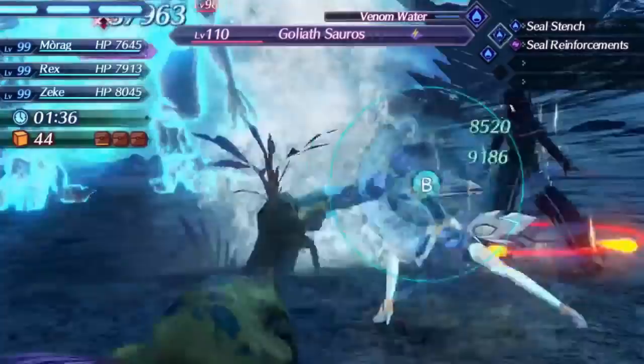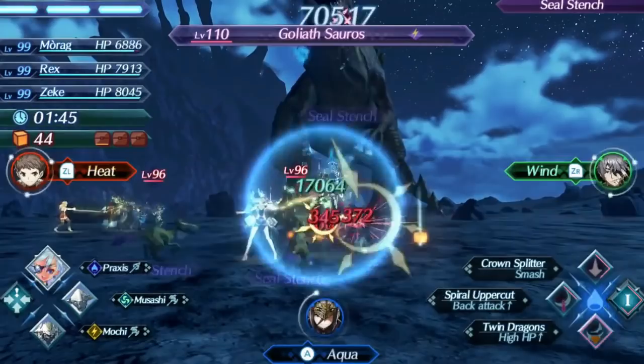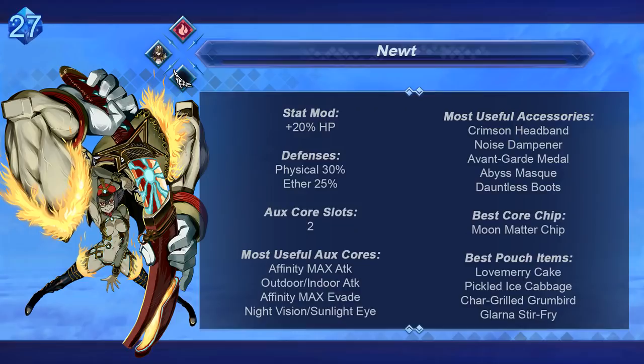The main problem with Praxis is that there are just so many other attack blades who outclass her in many notable ways, and as such it's hard to justify using her over better options. At 27, we get to the last of the katana blades with Newt. Newt has no damage additives and 2 aux core slots, so her damage is pretty much as low as Ageon's as a katana blade. Katanas typically have somewhat okay damage thanks to their critical rate, but even then it's not going to be enough to reliably gain aggro and function as a tank.